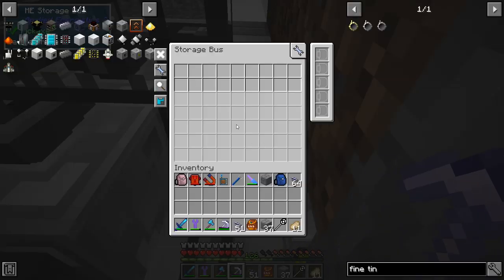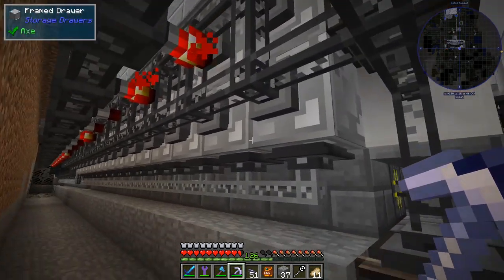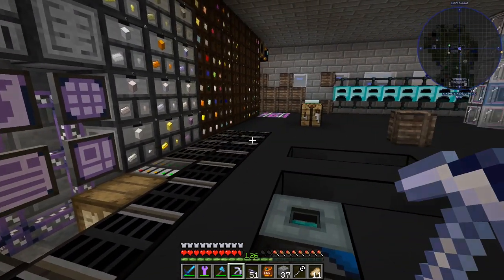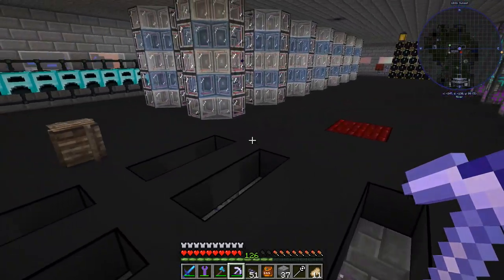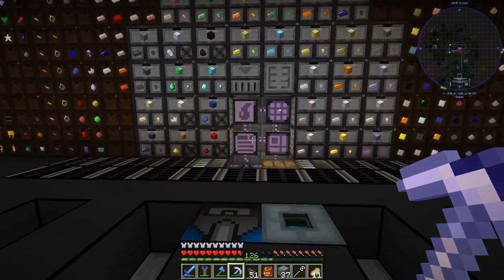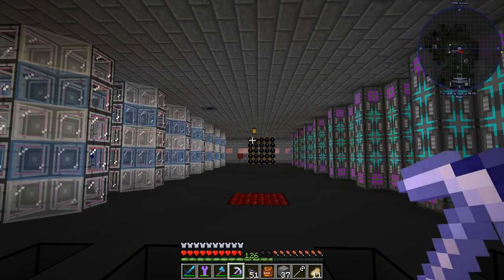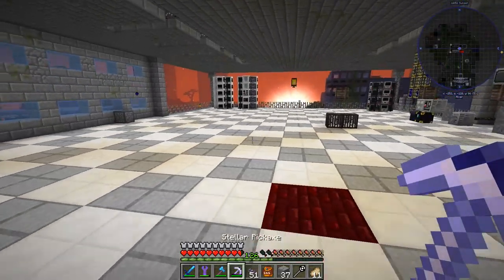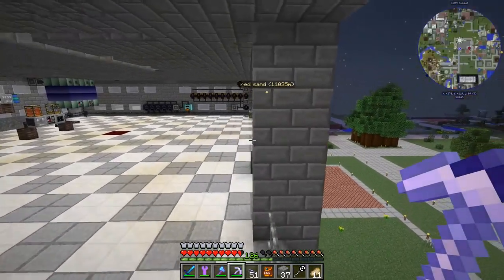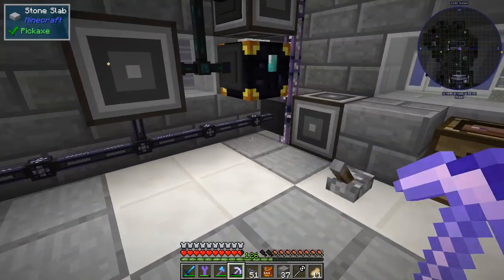If we go behind — wait, it's at the end over here. We've got a subnetwork, so this is the network containing the items. When we have stuff that uses it, we just stick a storage bus onto the interface and then it connects to the system. The only thing is nothing would be able to be crafted from here, or we would need to use ender chests for everything, which kind of doesn't work for a bunch of these.